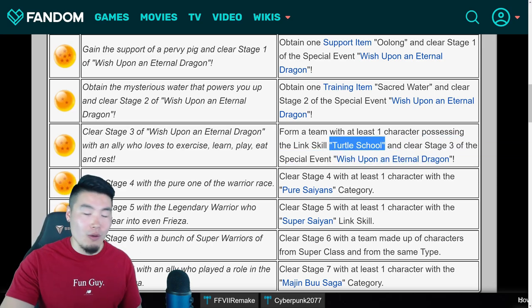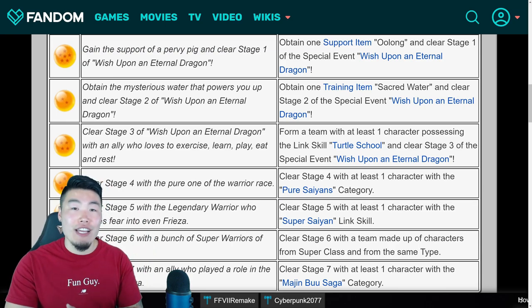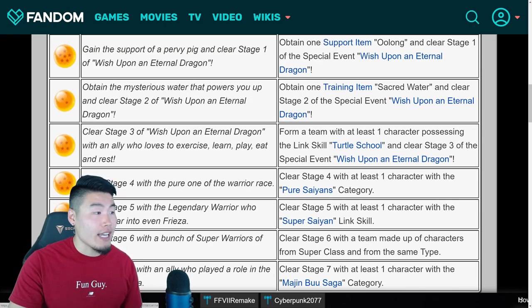If you guys haven't watched Dragon Ball, or it's been a really long time, then this one would be confusing. What this is actually telling you to do is to form a team with at least one character possessing the link skill Turtle School, and clear stage 3 of the special event. You can look through your box and filter by specific links as well, so do that, and then clear the stage with that unit on your team, and you should get the 4-star Dragon Ball for this stage.